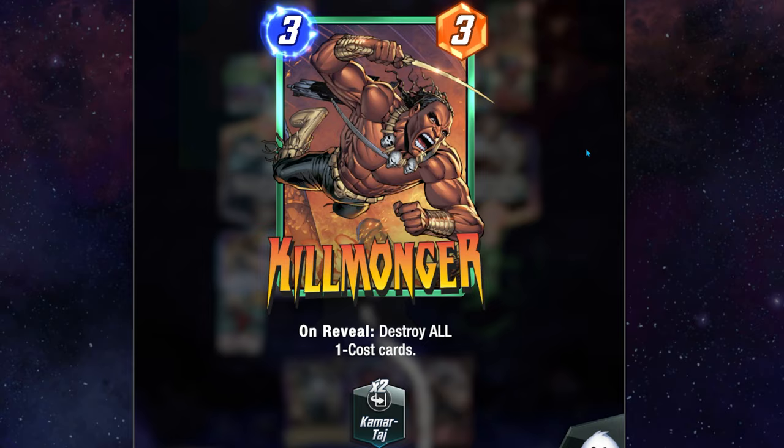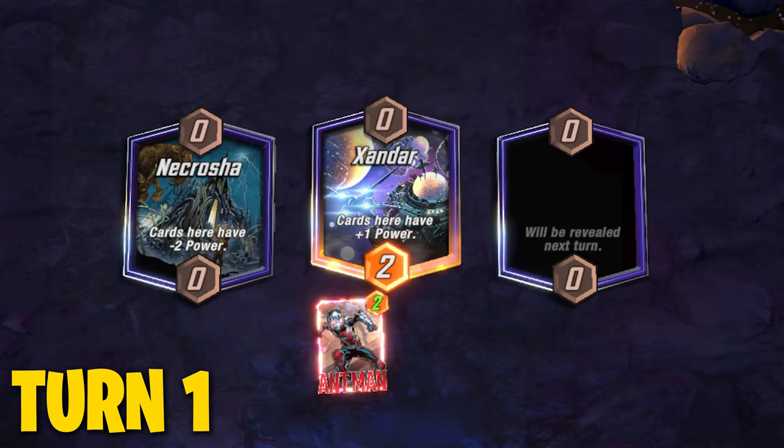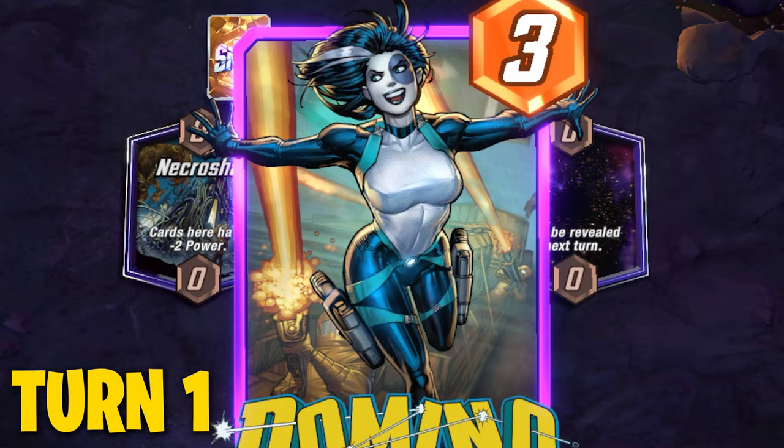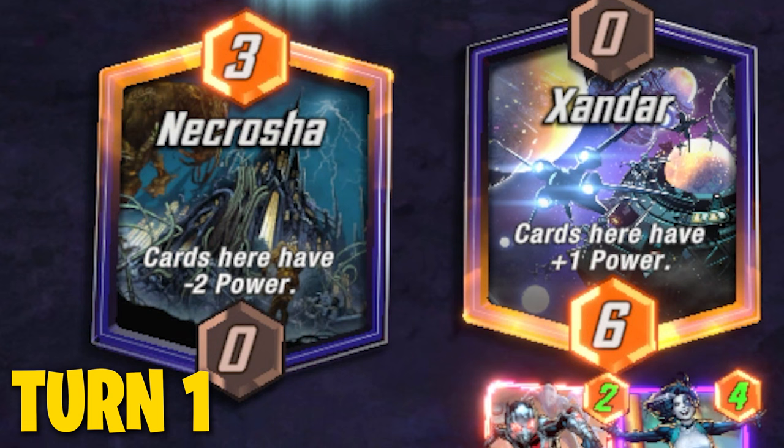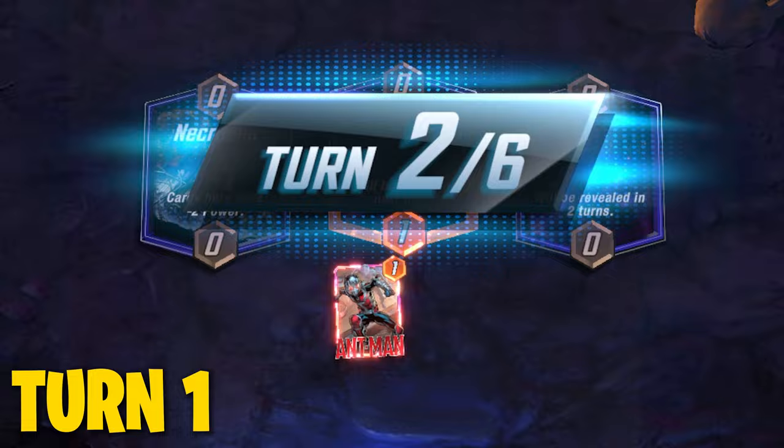On turn one, you want to put down Ant-Man on the left location if the location is favorable to ongoing cards or favorable in any way to Ant-Man and his abilities. We want to fill up this location to maximize Ant-Man's ability — we want to have three other cards with him so he can maximize his power all the way up to four. If the left location is not favorable, then play him in the middle location. If you don't have Ant-Man in your hand to start the game, you can play Hawkeye in either the left or middle location as well.